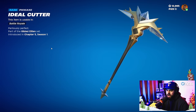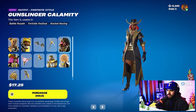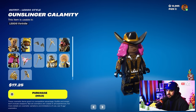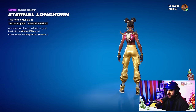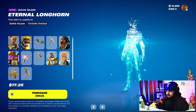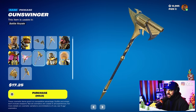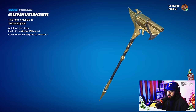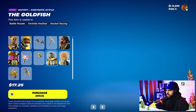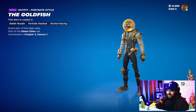Next is the Ideal Cutter. Then Gunslinger Calamity — high heels again, it is what it is, but the Lego counterpart looks really great. This back bling is really cool — Eternal Longhorn — I love that, it's a very clean back bling. The harvesting tool is called Gun Swinger.